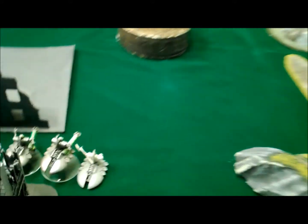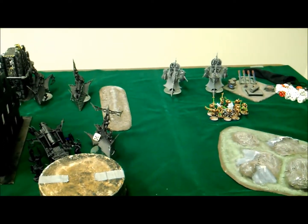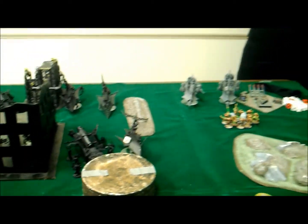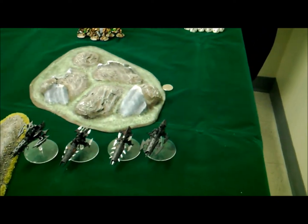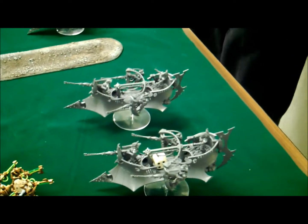The shooting phase was disappointing beyond that. The doomsday arcs couldn't see, and the destroyers hit the raider with two glances and one pen — the pen and one glance were saved, the remaining glance rolled a one on the damage table. The immortals shot at the witches but rolled lots of ones and twos, only wounding two, and the cover and feel no pain saves failed on those. The death marks took down six jet bikes, and the other immortals shook a raider, preventing it from shooting next turn.